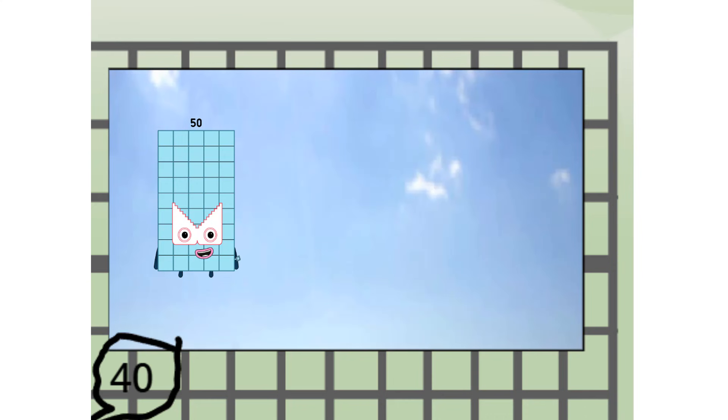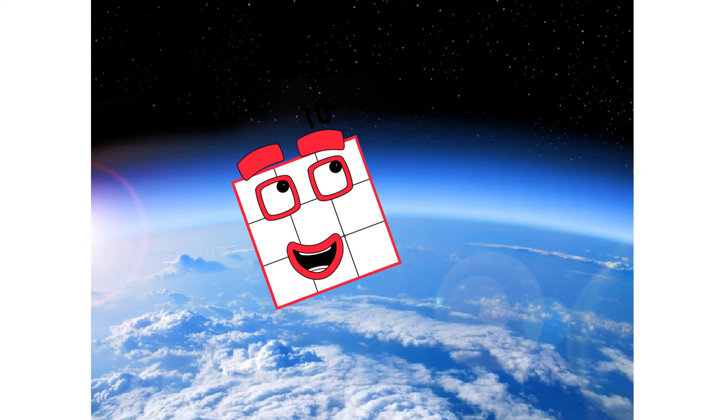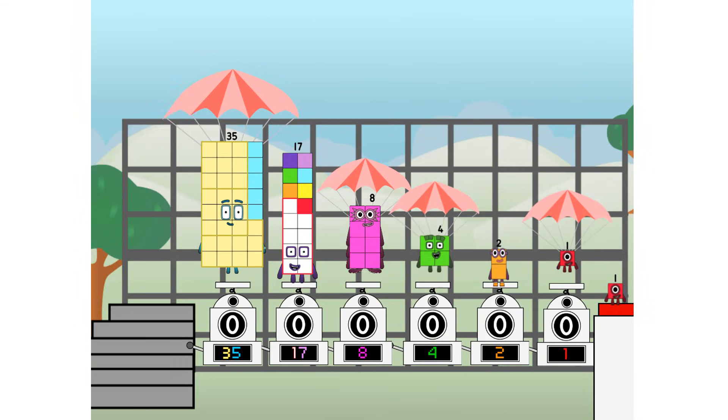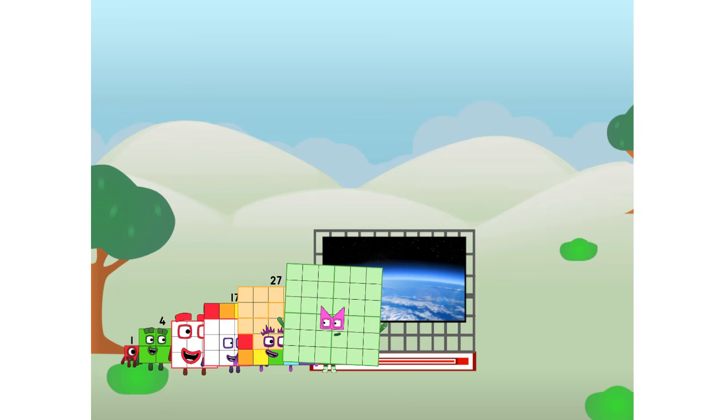Five on the way up high. Amazing. But not a square. Wait and see — we're two squares. The edge of space. Nearly there.